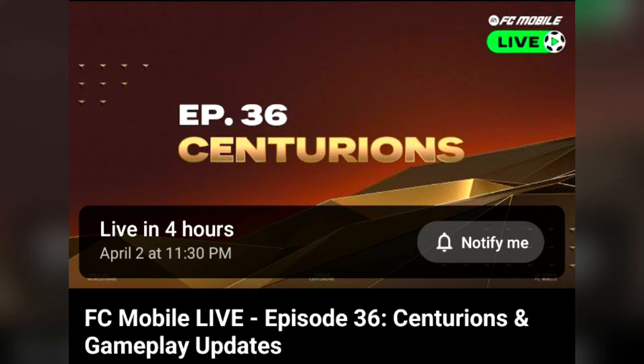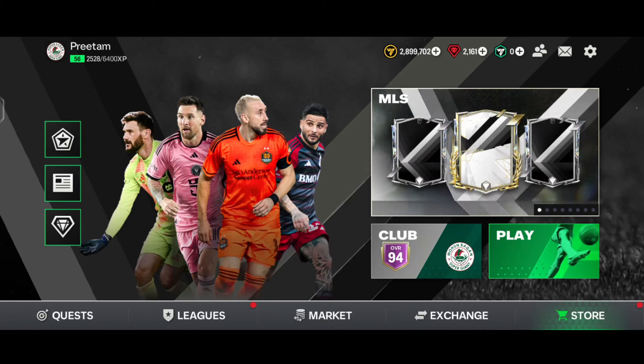EA Sports FC Mobile has finally lost the 96-97 Heroes or Team of the Year exchange for the very last time in this Heroes event. In this episode we are going to do that exchange four times and explore all the other exchanges too. EA Sports FC Mobile has also scheduled a live stream on their YouTube or Twitch channel about the brand new Centurions event, so let me know in the comments if you're excited. Without further ado, let's get started.